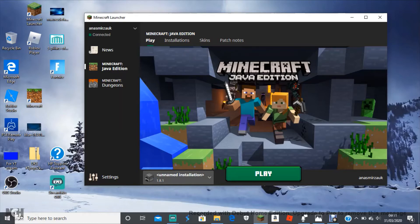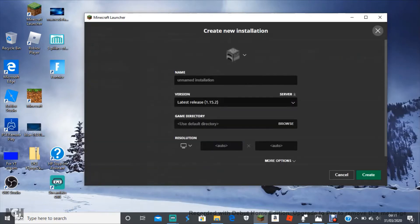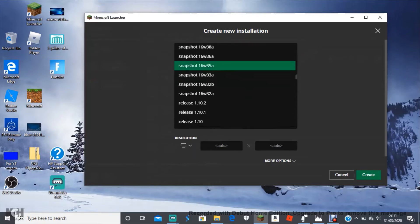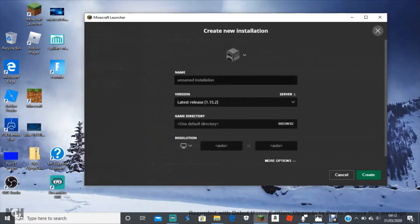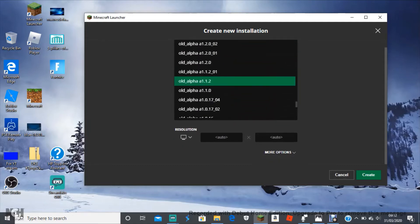Click 'Installations,' press 'New,' and then you'll see all the versions — every single version. But if you don't want snapshots, click the 'Snapshots' checkbox. When there's no tick on the box, there won't be snapshots.